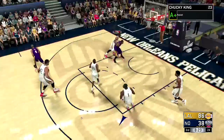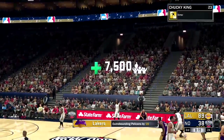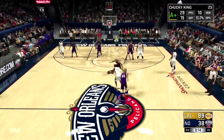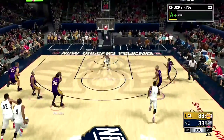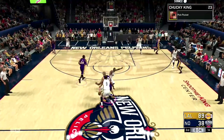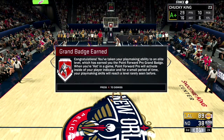Oh my god, you've seen it, you've just seen it, right? All I did, guys, is just got a lot of assists. As you can see, my Dimer badge popped up. I got a lot of assists, and I also got a lot of lobs and a lot of flashy passes. So that's basically how I got the badge, guys. As you can see, I just get an assist and it pops up. That's how I got the badge, guys.